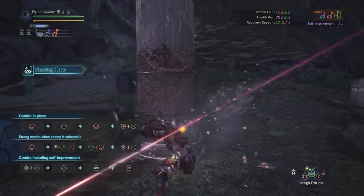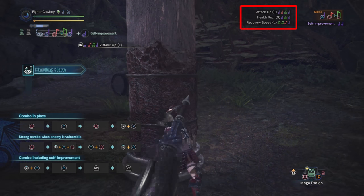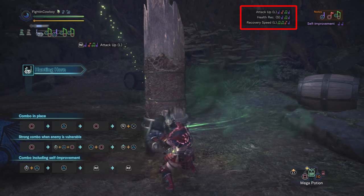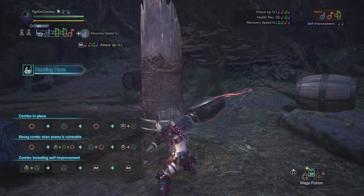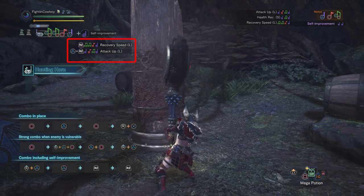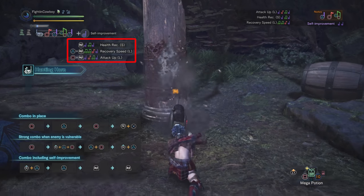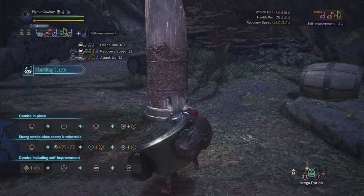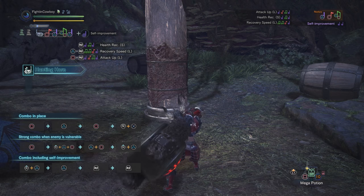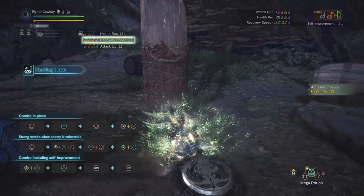Whereas most weapons have a build-up and a DPS-type combo, the hunting horn's combos are all listed right in the top right. You can see a number of different songs listed, and the basic idea is as we play these songs, as we go through those notes, they'll fall into a queue. When I hit triangle, you notice how recovery speed ended up dropping down into the queue. Now health recovery is in that notch, and you can hit right trigger with triangle or circle, or by itself to play any of these songs. If you just press right trigger, it'll go through and play all three songs.